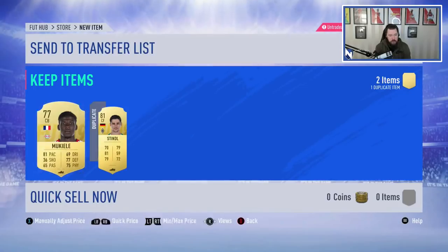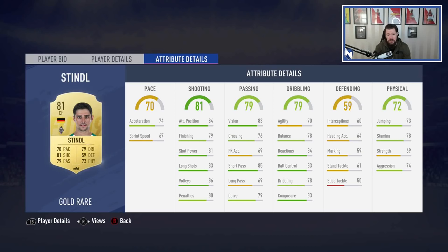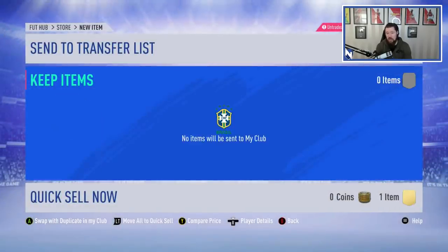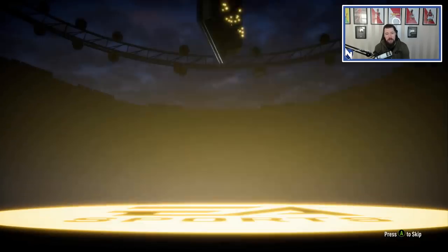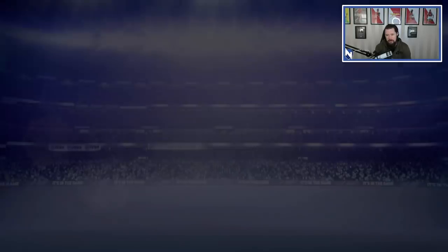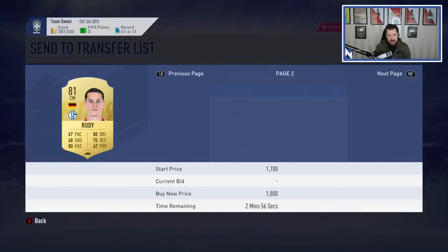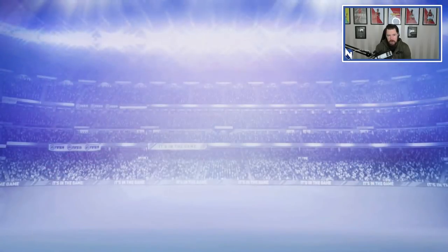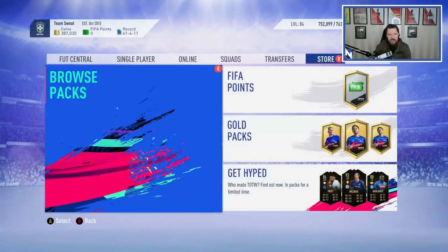Hopefully you guys are enjoying these walkout boards. Stindl is a good card as well — if you're looking for a cheap guy who will sit in your team and do a great job, look at Stindl. He's going to be literally under 1,000 coins and he's got a good card — absolutely worth picking up for a Bundesliga team. Nine more packs to go. We get boards — Spanish goalkeeper, AC Milan — it's Pepe Reina. I do already have him in the club, so we're just going to swap him around. We also get Rudy — next to nothing — so we'll discard Rudy and send Pepe Reina up to the trade pile.